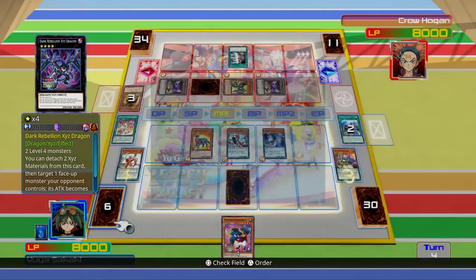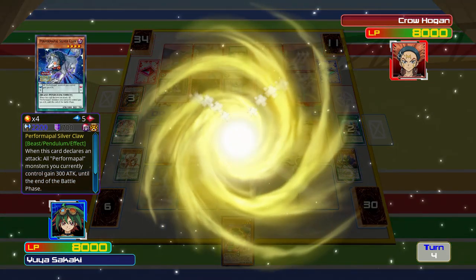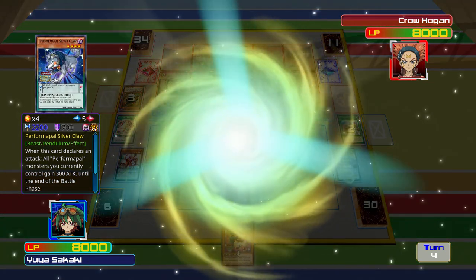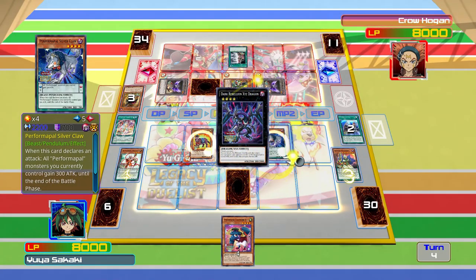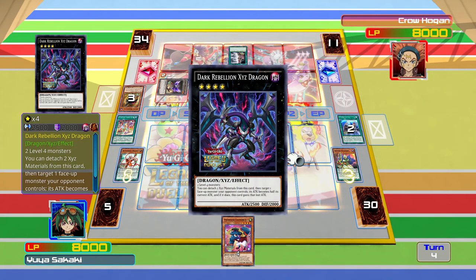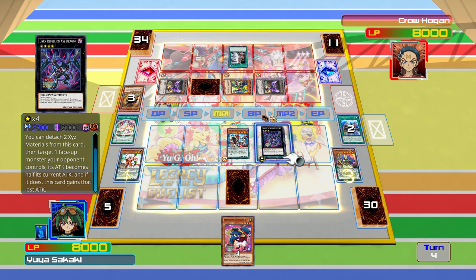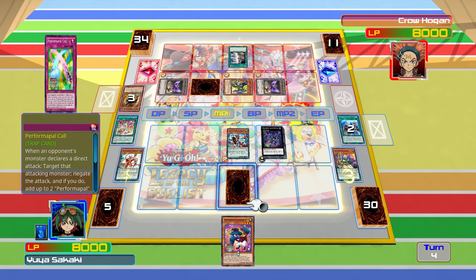Let's go into Dark Rebellion Xyz Dragon. This might be the second time I've used this card in this game. It's definitely my favourite of the base Dimension Dragons. We can use its ability to take away attack from a monster, but we're not going to do that yet.